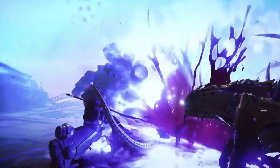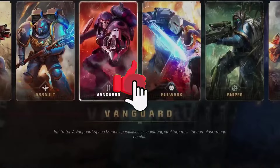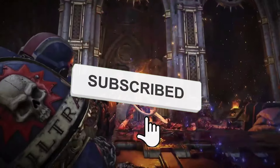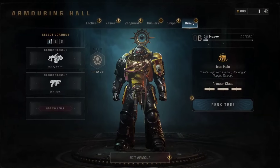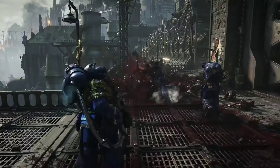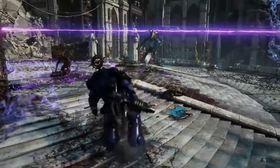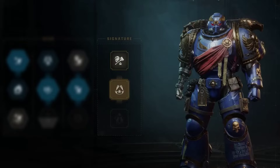If you're experiencing crashes, loading screen freezes, or black screen issues while playing Warhammer 40,000: Space Marine 2, you're not alone. Many players are facing these challenges, even those with high-end hardware. The game's developers have acknowledged these problems and are working on fixes. However, you don't have to wait. Here are some quick and effective troubleshooting steps to help you get back in the game.